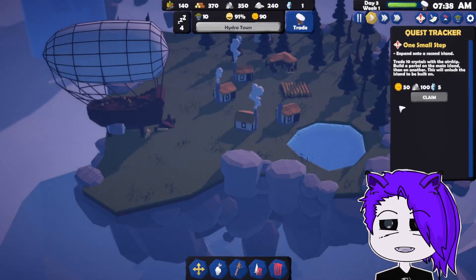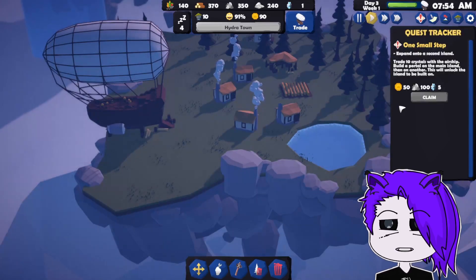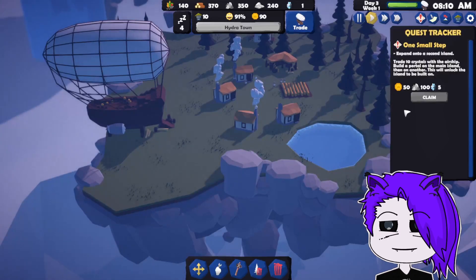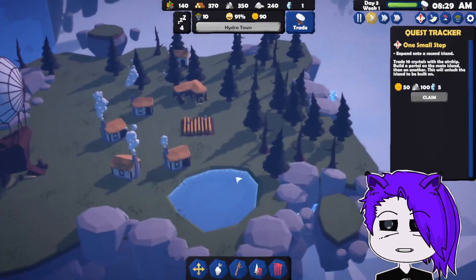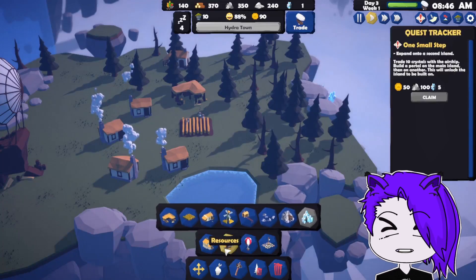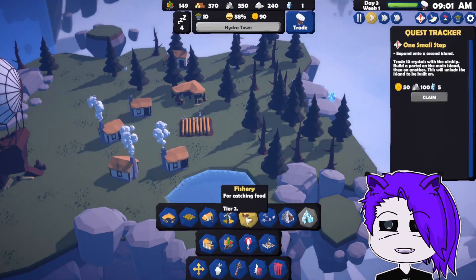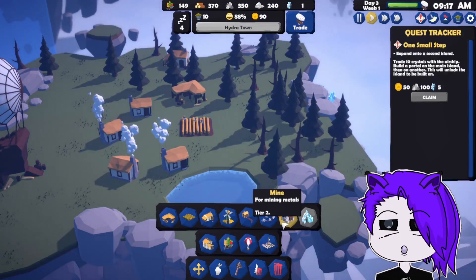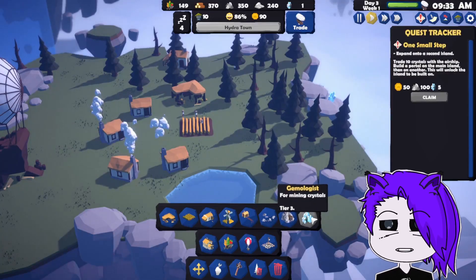We need five of those stones. Trade ten crystals with an airship. Do I need to get crystals? Build resources. For mining minerals, for mining crystals — it's a tier three.